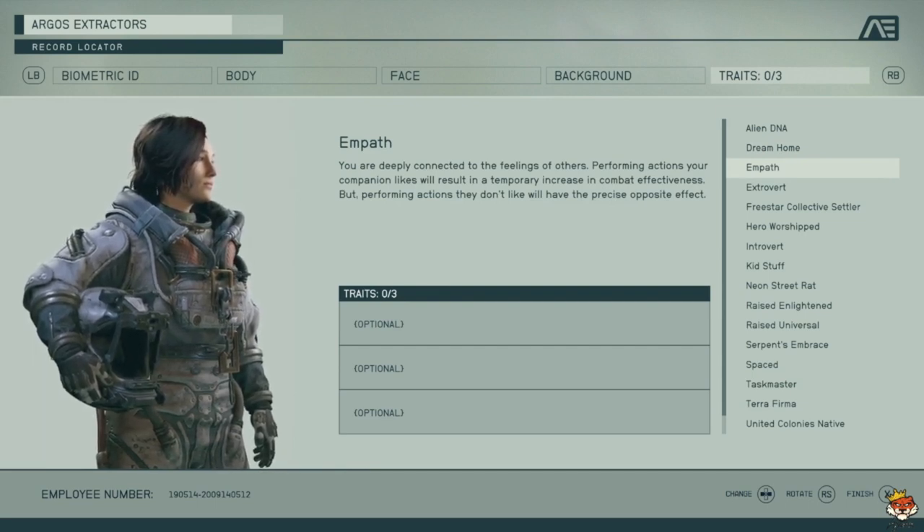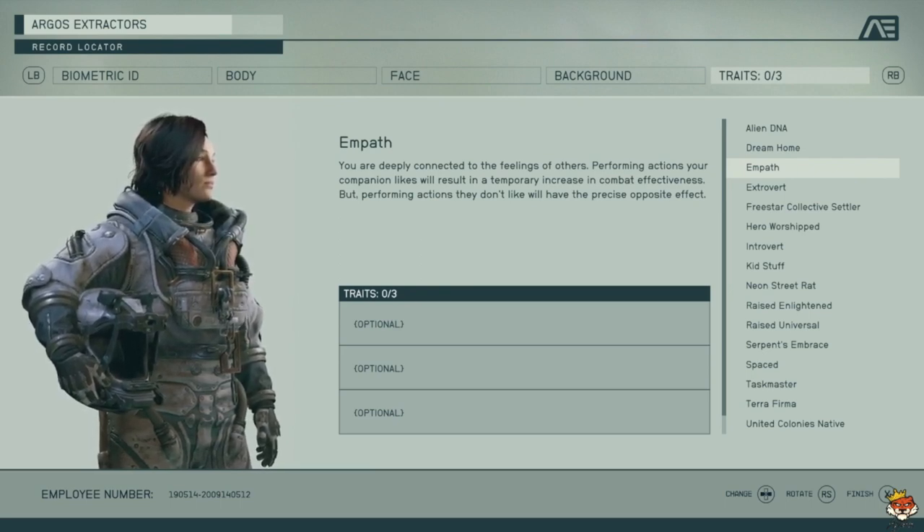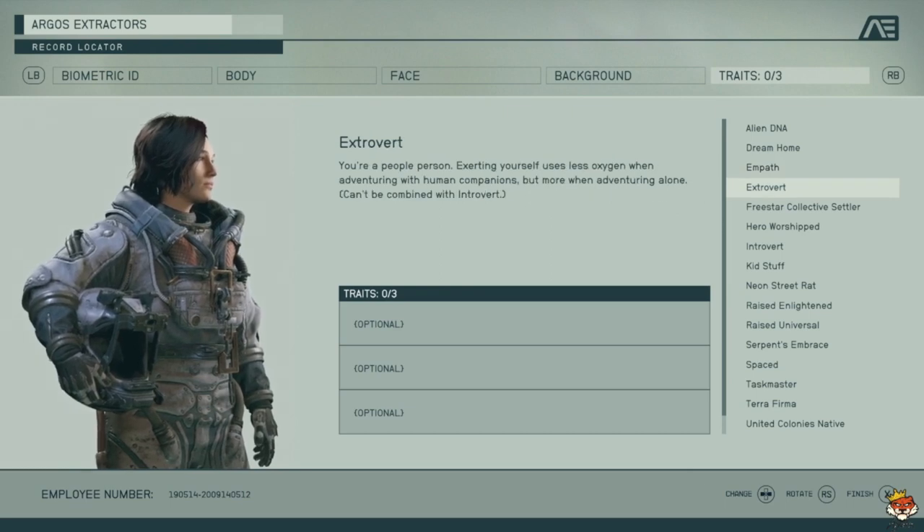Empath is more useful if you like using companions, because it increases their combat effectiveness. Personally I wouldn't take it, but it's up to you.